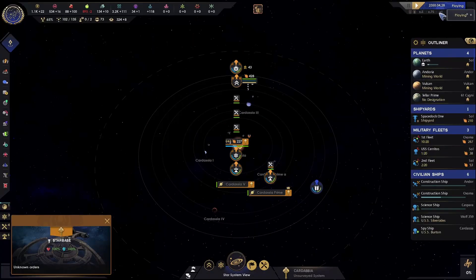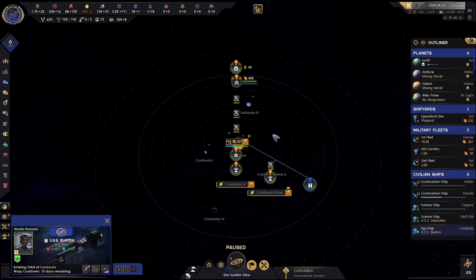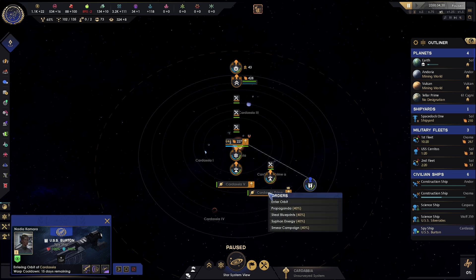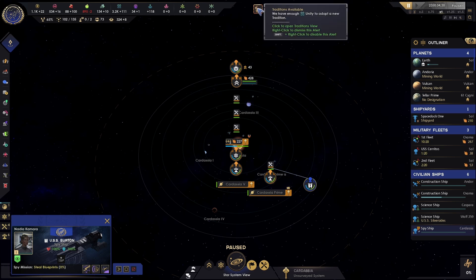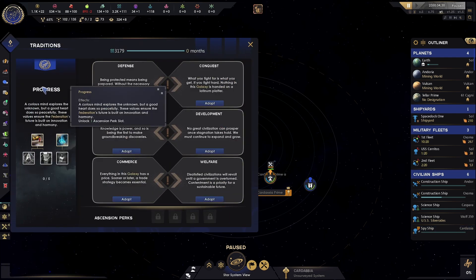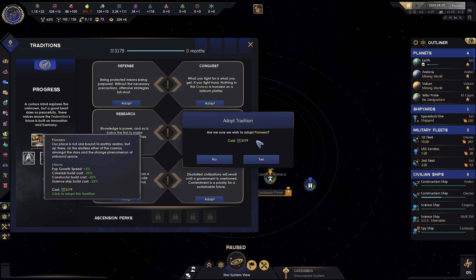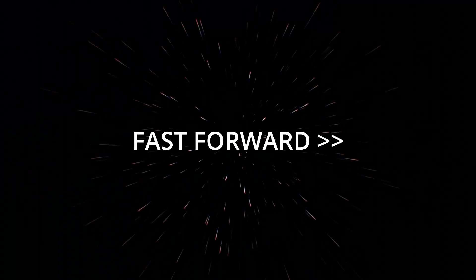Our spy ship has arrived. I'm going to click on it and then click on Cardassia Prime. We could also click on their star base. I'm going to tell it to try and steal blueprints — it only has a 40% chance of working, it's probably not going to work, but this is how the espionage stuff works. We also have our next tradition available — we've already unlocked the progress tree, which is the special federation one. So we're going to go ahead and pick the Pioneers one, which should be pretty useful to us.